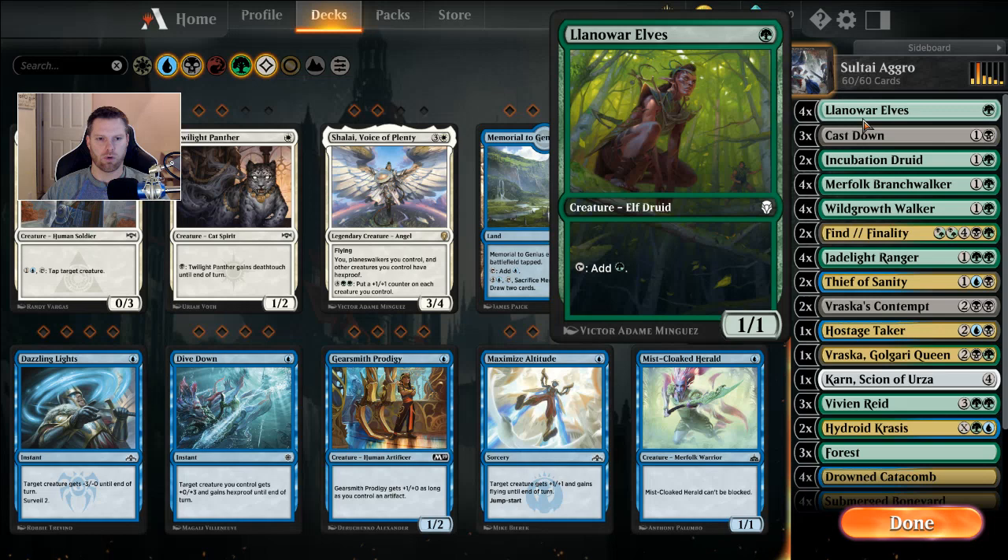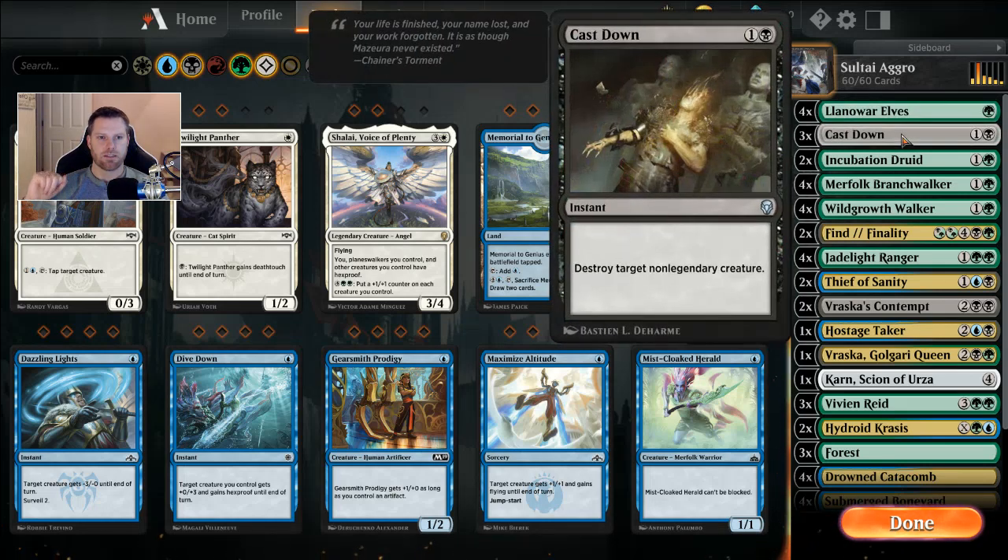We're running four Llanowar Elves — good old one-green casting cost. It's a 1/1 that adds one green mana, super good for ramp, and can come in handy later to pump things like Hydroid Krasis too. Three Cast Downs — one generic, one black — destroys a non-legendary creature. There are a few more legendary creatures to worry about now, but for the most part all the big scary ones are not legendary.